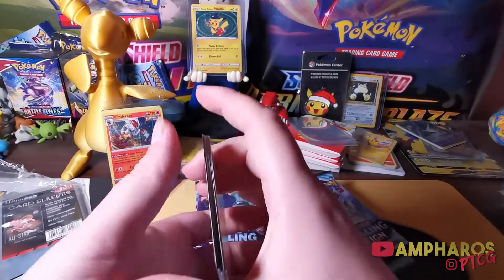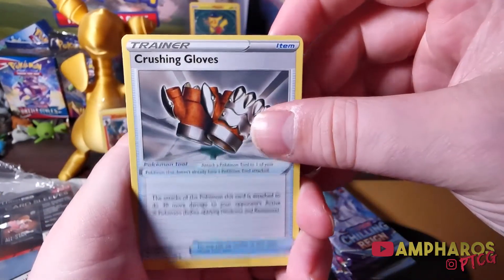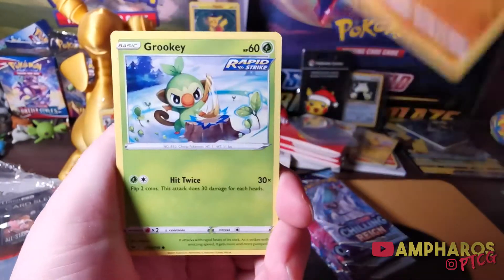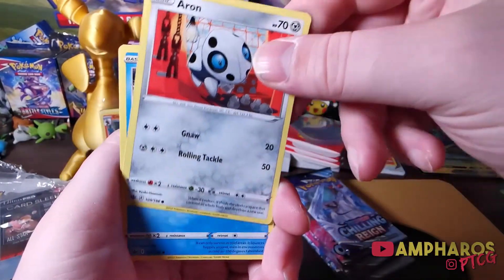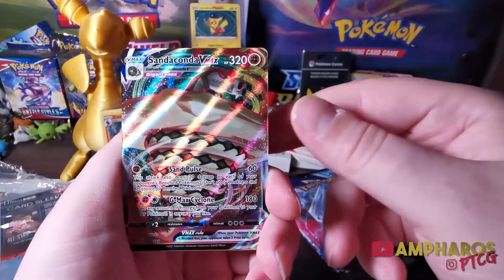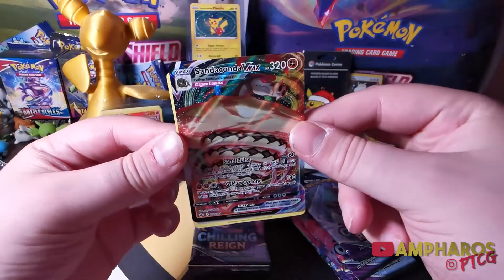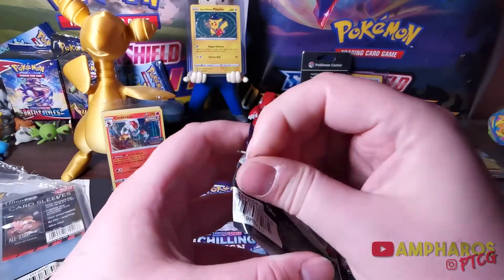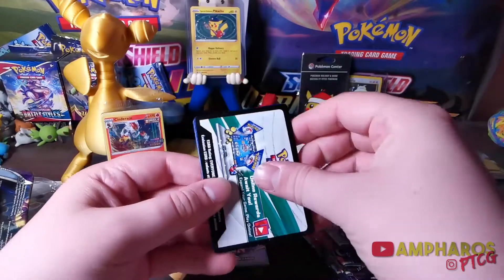Let's see what we can pull from Chilling Rain. First pack: we get Crushing Gloves, Curlier, Justified Gloves, Crab Roller, Grookey, Scorbunny — that's sick, nice art there — Aron, Snorant, Reverse Crushing Gloves, and a Sandaconda VMAX. Now that would have been pretty cool to pull at pre-release, not that you'd ever be able to use it unless you magically got Sandaconda V as well. We've got one of the VMAXs already — looking good.